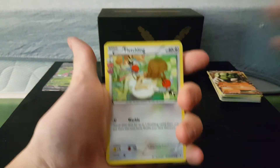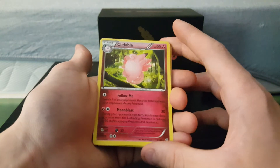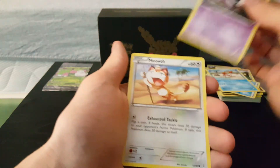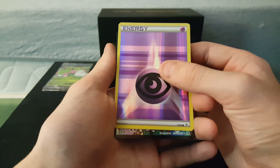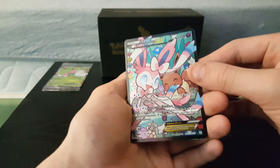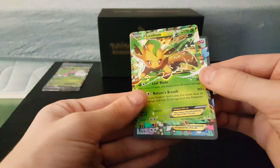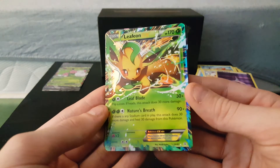All right, last pack — the Charizard pack. We got a Fletching, really like the charms on the side. A Clefable with Moonblast, another Clément, a water energy, another Crabby, a Gastly, a Meowth stuck in the wind — that's pretty cool — and a reverse holo energy. And then — a full art Sylveon EX! Hell yes! And peeking behind it — a Leafeon EX! This is like the Eeveelution box — hell yes! Oh that looks so nice, I'm gonna give it a kiss.